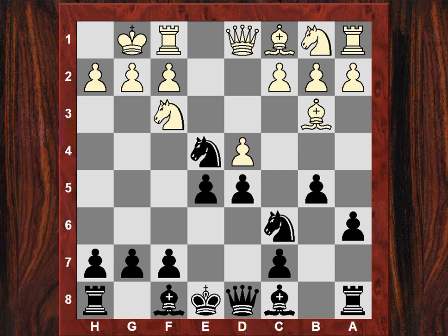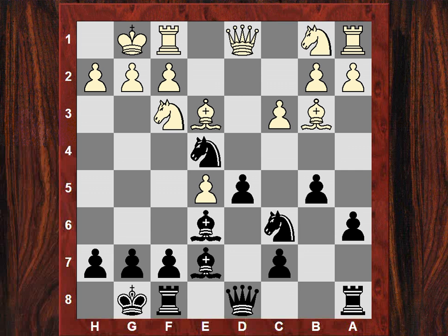A very nice Knight on e4 here. Dxe5, Be6 reinforcing d5. C3 and now Be7. Be3, black castles. It looks all fairly standard opening theory, and this is way back in 1928. The Ruy Lopez is a highly analyzed theoretical opening of course.